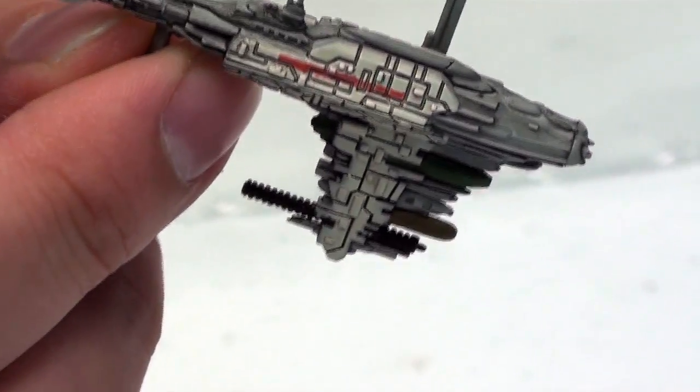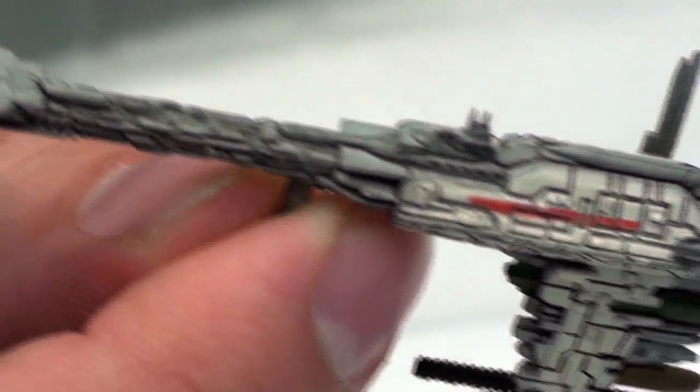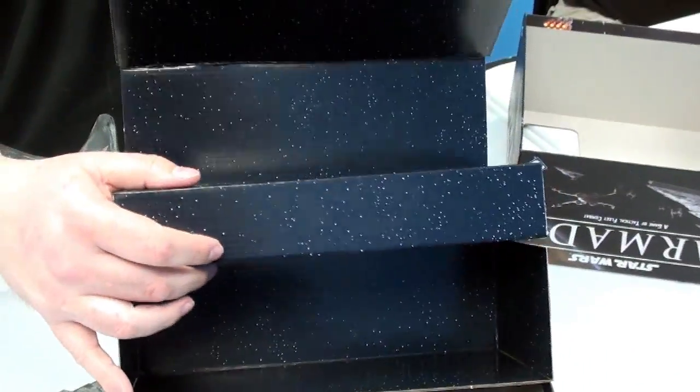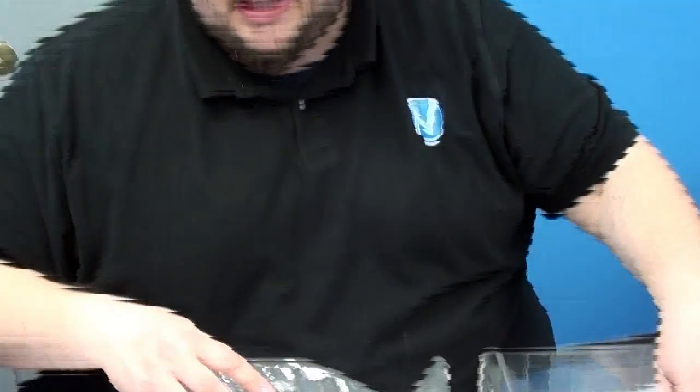Mon Cal Frigates and Mon Cal Cruisers are on the way — they were recently leaked at the Gamma Show. There's a lot of interesting stuff coming up. There's a beautiful little star field to give that extra void-of-space kind of feel. But that is everything in the box, and it's not to say that wasn't a ton — this is an amazing amount of stuff. It's out right now, so I absolutely recommend you pick this up and try it out.